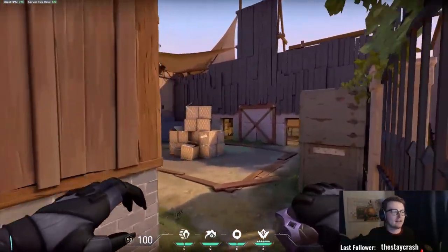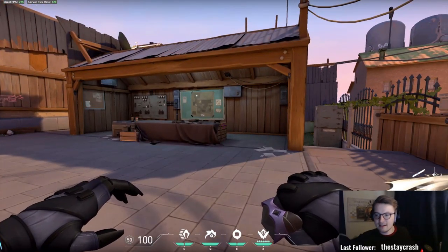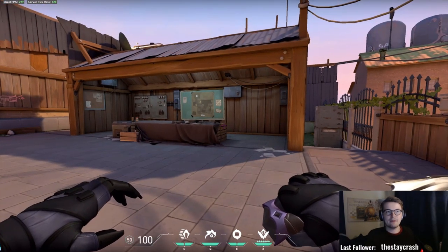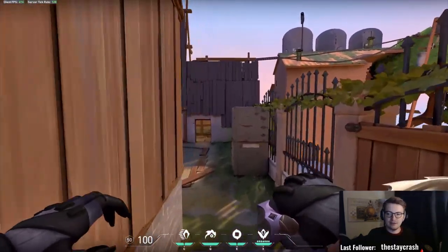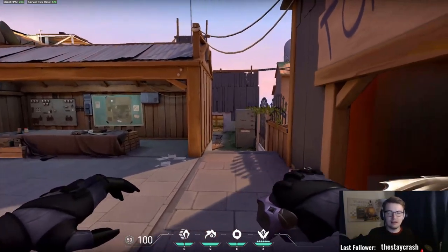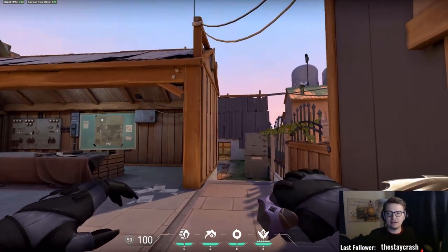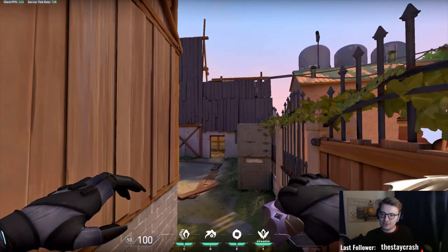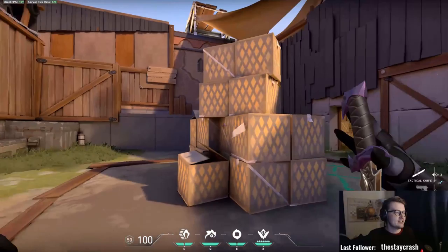So they are really blinded. You could use the flash either to initiate an attack — if you know where people are, try to flash them and then run in with your team — or use it defensively if people are pushing. This flash is so powerful because it's not like a normal flash; it covers a pretty big area. So if people are pushing into a more tight space, you can use it easily to flash them off.